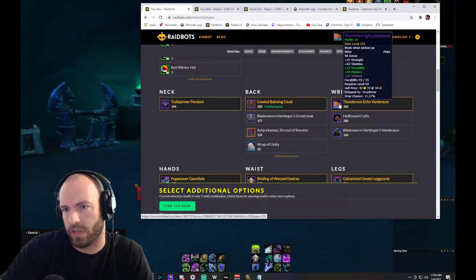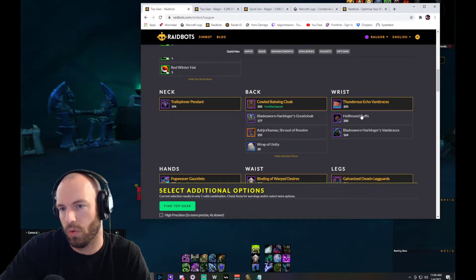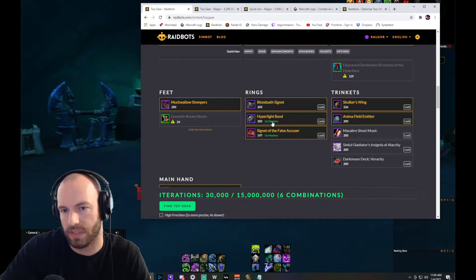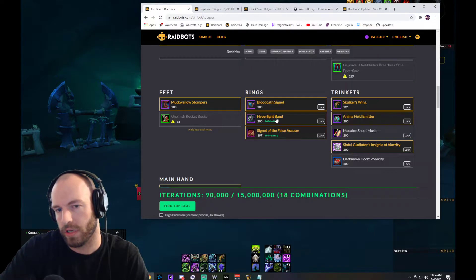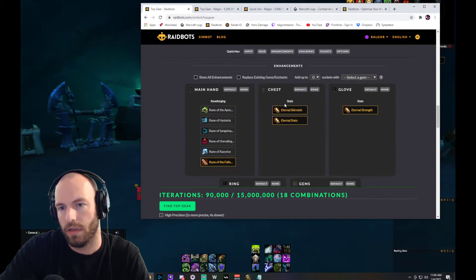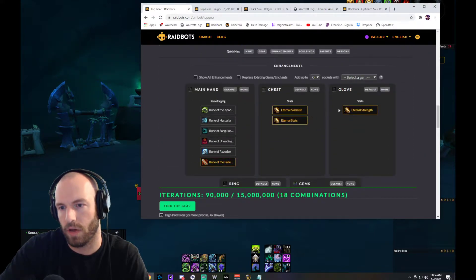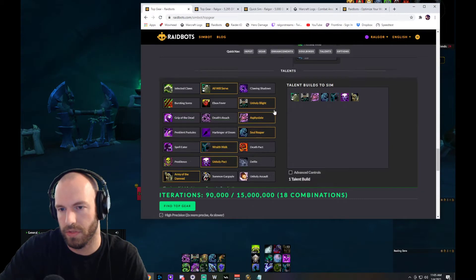Let's sim a couple of pieces. I have crit, haste, vers, and mastery — mastery is my best stat and vers is my worst. We'll talk about how to get stat weights later. I'm going to sim these two rings against each other, and this third ring as well, so it'll do all combinations of these three rings. I also want to look at this trinket. For rings that aren't enchanted, I make sure the sim puts an enchant on it by selecting the enchant I want.